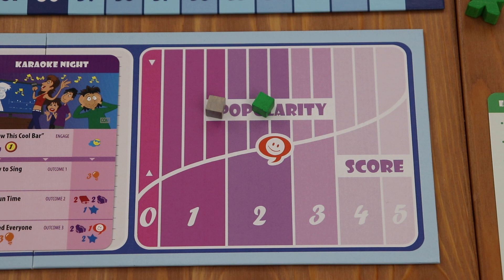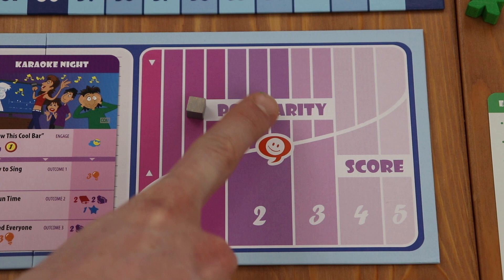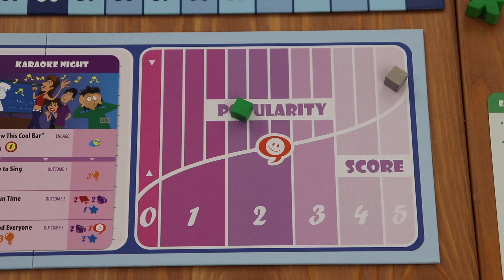After gaining points from your popularity score, each player will move their marker one space to the left on the popularity track. If a player ever has a popularity score of five and would gain another popularity, they gain one point instead. So if the gray player were to gain another popularity, instead of moving they would gain one point.